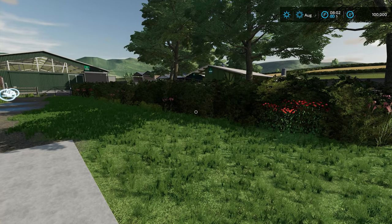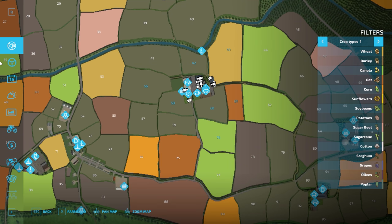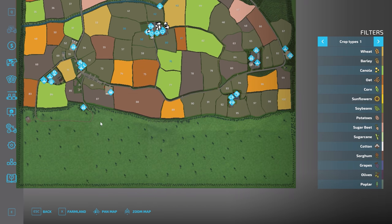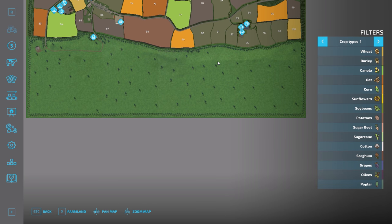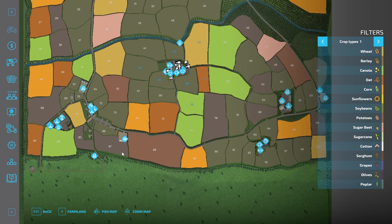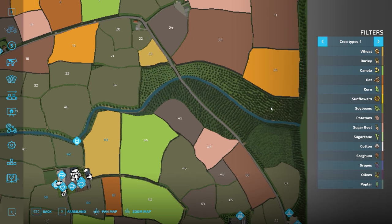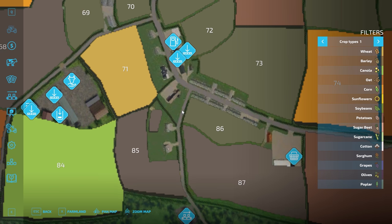As usual I'm starting the video where we spawn. I've not toured the map before, so it's a total surprise to me — and probably to you as well, although you may recognise the map from 19. It is a pretty big map — over a hundred fields. Not forgetting this large area at the bottom. A very large woodland area with big dense forests and a big river. And of course we have the village of Greenlands as well.